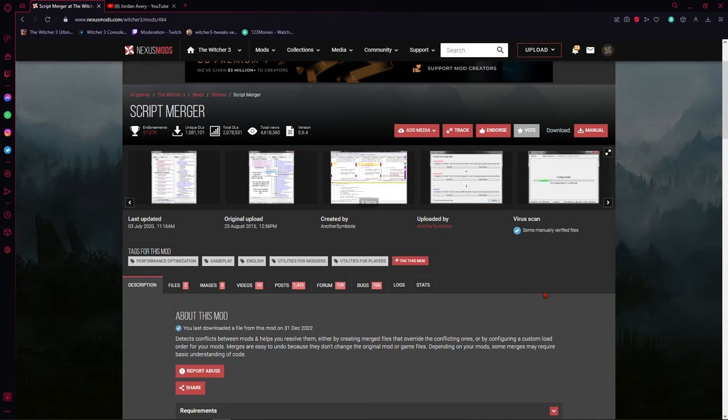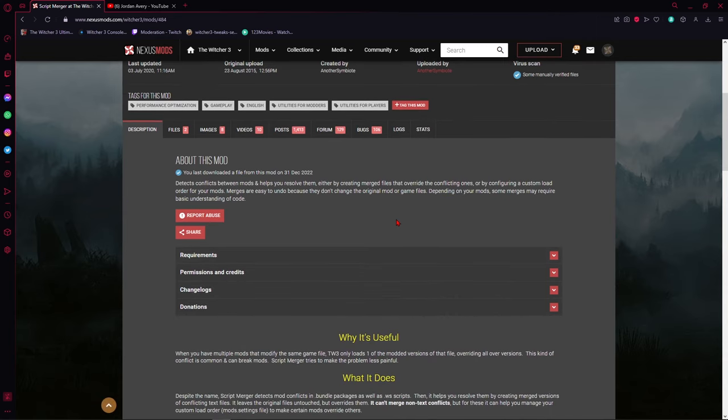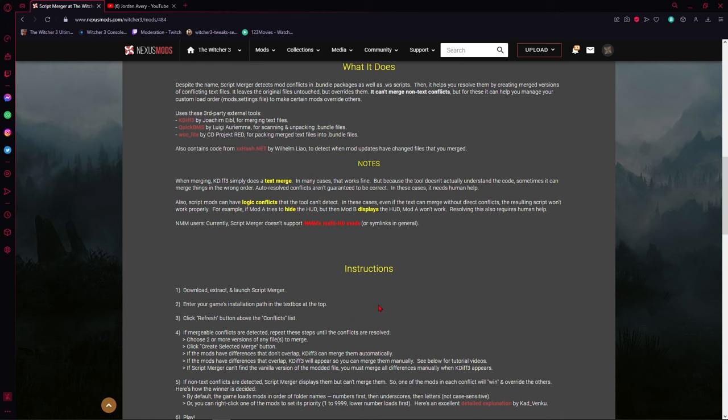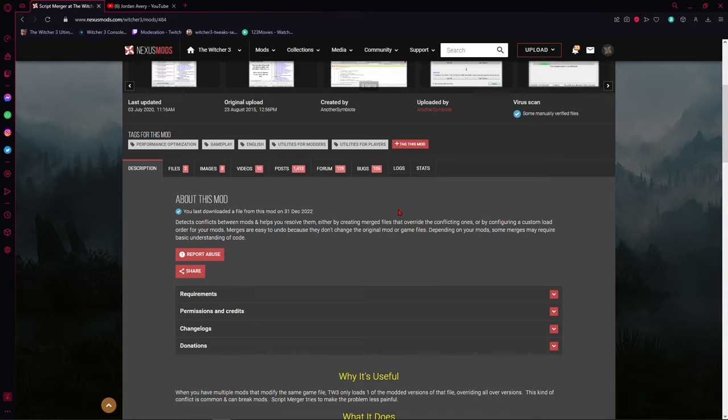When you navigate to a mod page, it'll send you to the Description tab first — that's the overview of the mod, telling you what it does and giving you installation instructions. Be sure to read these thoroughly, from start to finish. Don't skim over them. If you make a mistake, it's most likely something you did on your end, not an issue with the mod. I've seen it many times — people raging at the mod author when in reality they just didn't follow the instructions.